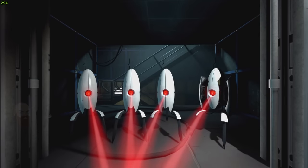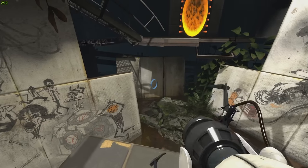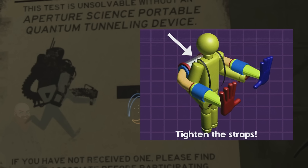Just a few genius ideas that were enough to raise the company above the rest, ideas such as the Portal Gun — a device capable of breaking physics as we know them. By the way, does the original design of the Portal Gun look familiar to you? Very similar to Poppy Playtime's Grab Pack.